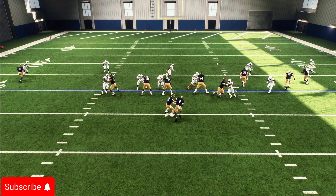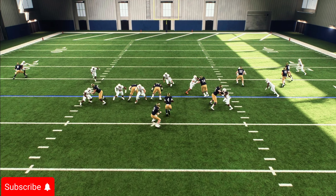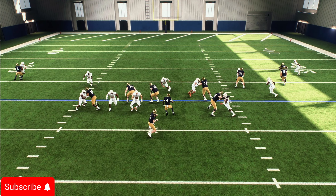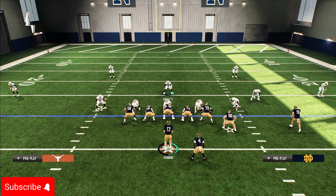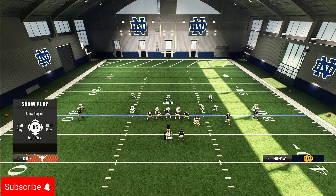A key tip: when you do shoot the gap, let go of the button. Press B or Circle to click off your user and let the CPU make the tackle. If you try to hit-stick yourself, you can easily get juked — the CPU has a higher chance of just tackling the person. Trust the CPU over your user for the tackle.